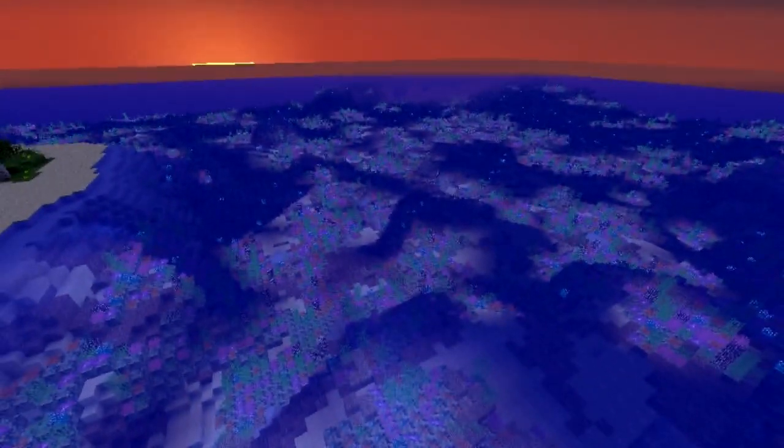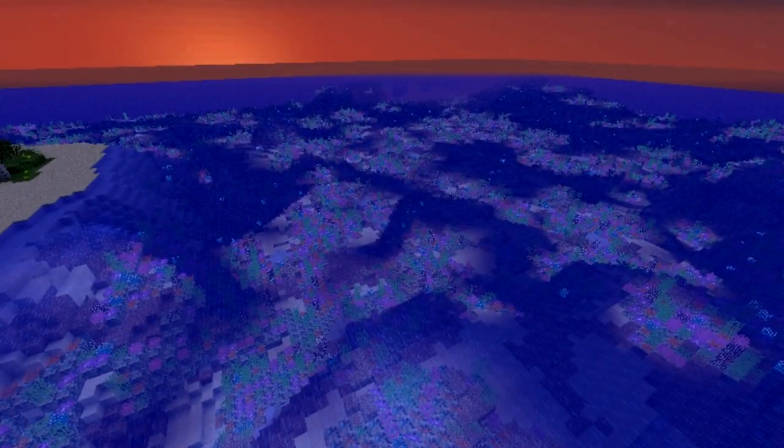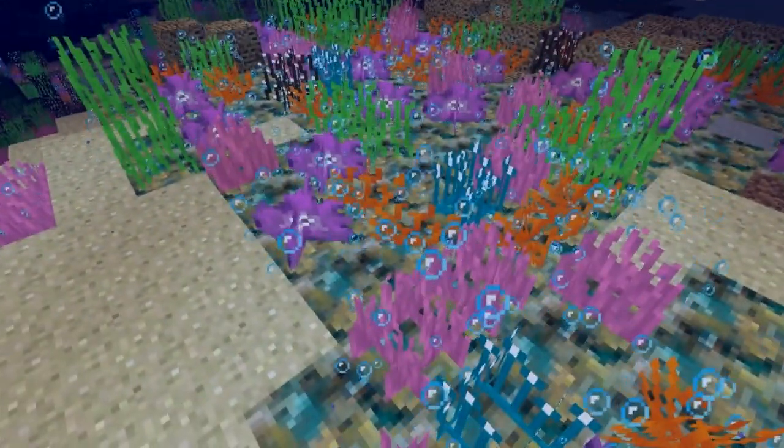It's nighttime now, so you can see all these patches of nice coral laid out in the ocean. They only spawn in oceans — they don't spawn in rivers. All the blue blocks emit light; they have the same properties as glowstone.